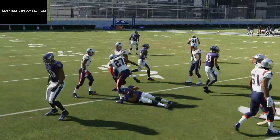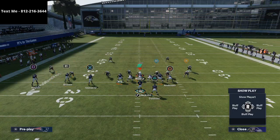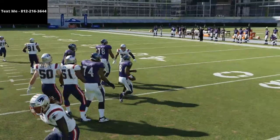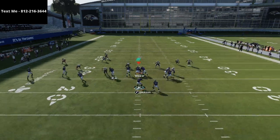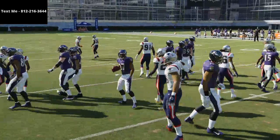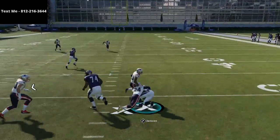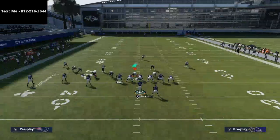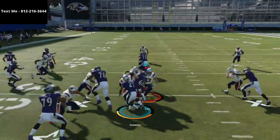When you audible to the Read Option, it's attached to a bubble screen. So with Lamar Jackson, Kyler Murray, Michael Vick, or even Aaron Rodgers, this run works really well. With the bubble screen — if I hand the ball off to the running back in the Read Option — that bubble screen is going to pull defenders with him and open up the inside running lanes.